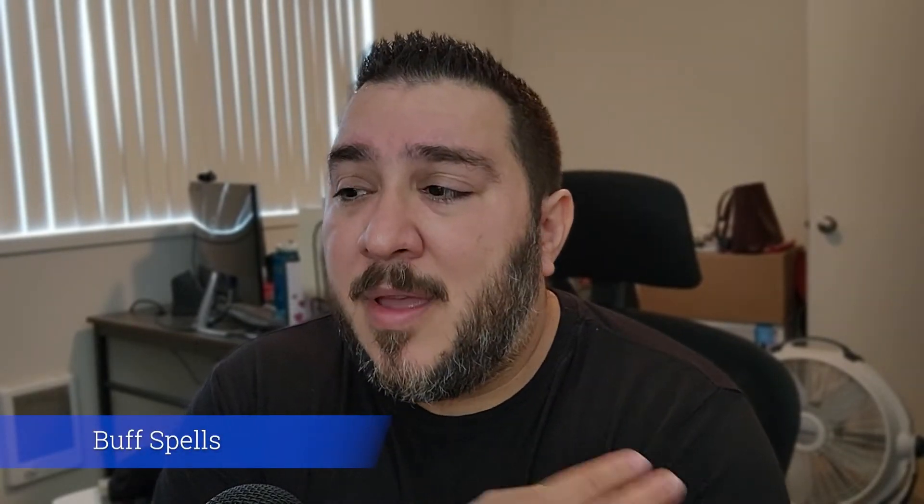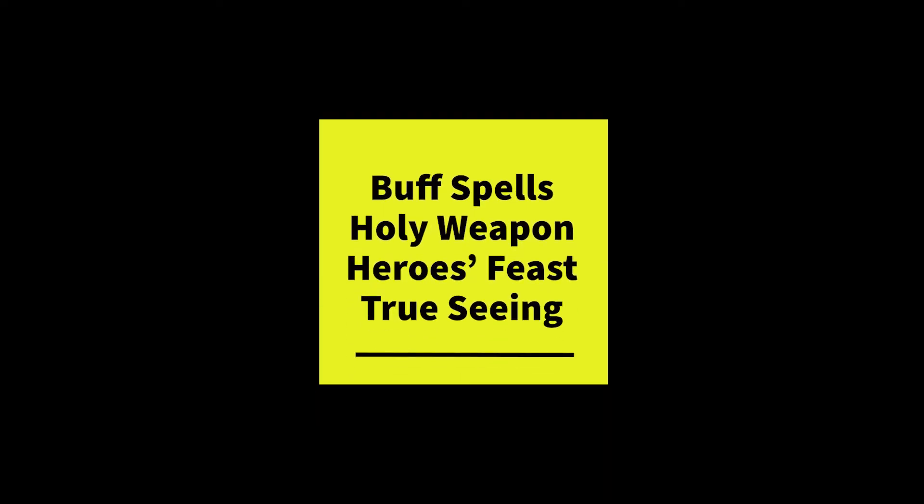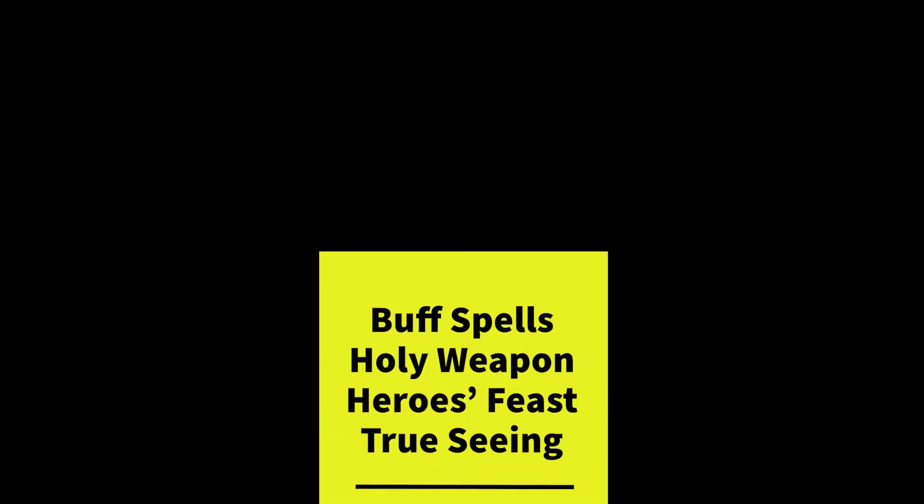Starting with buff spells, we have Holy Weapon, a fifth-level spell. This one adds 2d8 damage to an attack and has a burst of damage when the spell ends. This is not great for a fifth-level concentration spell, though radiant is the best damage type in the game — a plus — and it usually stops creatures from regenerating, which matters more as you face creatures that regenerate at higher levels. You can extend it to two hours and use Distant Spell to cast it on a melee combatant while keeping your distance, but overall I don't think it's worth using your concentration on.